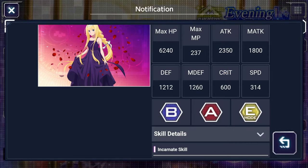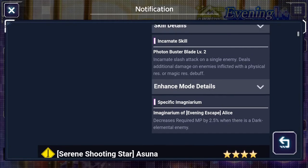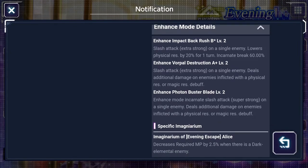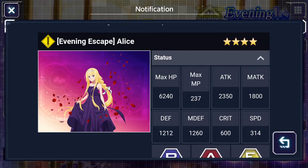Thanks to the recent accessory change you can do some work with this - especially if you roll a good accessory, you can work around the MP issue to make a very good character. We can also see the Enhance mode details, which probably improves her Incarnate Break up to 60%, which is actually not bad since usually it is 50%. The slash attack deals way more damage and the Enhance mode Incarnate Skill deals way more damage overall.